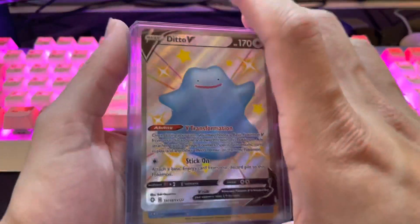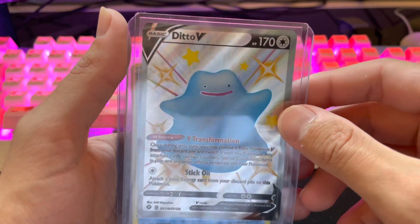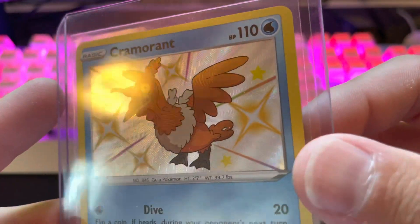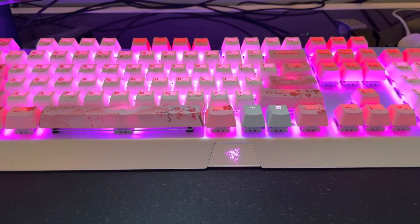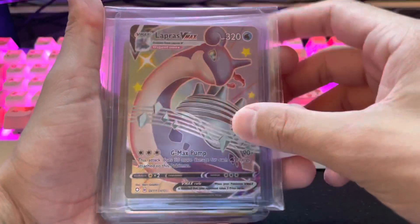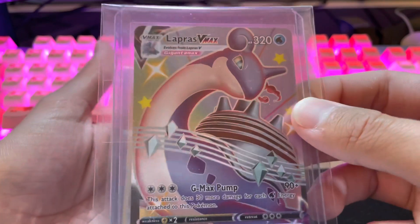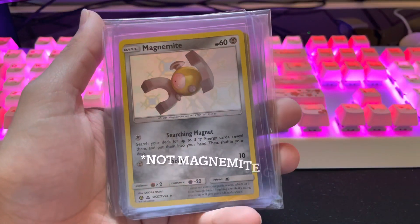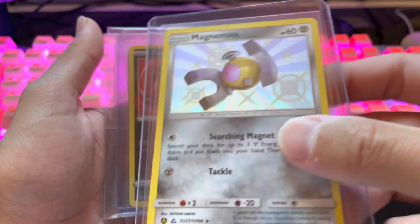Not too many more left — only a few. Ditto V, which I think was one of my first Shining Fates openings — very happy with him. Shiny Cramorant — it literally looks like a turkey almost. And we got a little Dreepy. We got the Full Art Shiny Lapras VMAX — this one was nice; I actually opened this one while I was at work and I was very happy, very surprised. A little Starmie GX. A little Magnemite GX — oh my god, look at that, it's so nice.